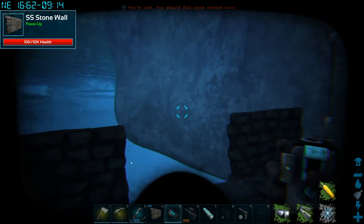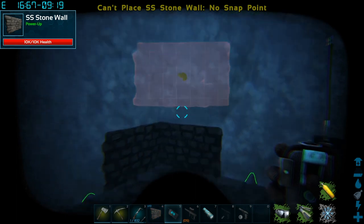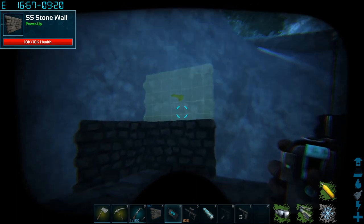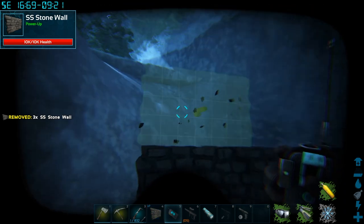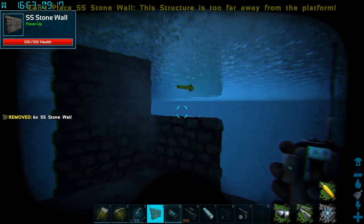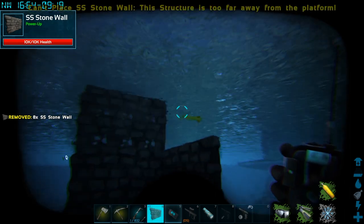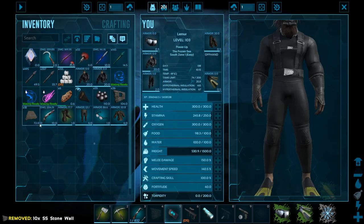Hello and welcome to another episode of Lemur's Corner. I am Lemur, and today we are going to be playing Art Catching a Mosasaurus. What I'm doing here is making a Mosasaurus trap — this is one of the easiest ways to get this done. We're going to do this almost the exact same method as we would do a Quetzal trap, so this is going to be what's called a Mosasaurus trap.